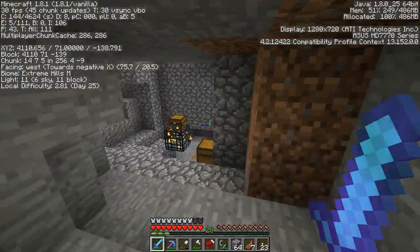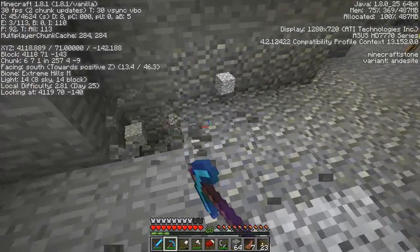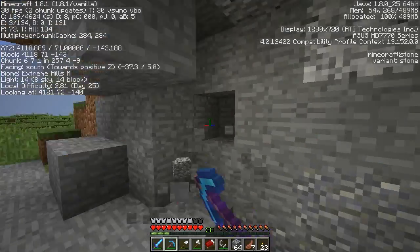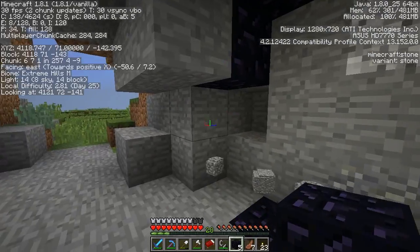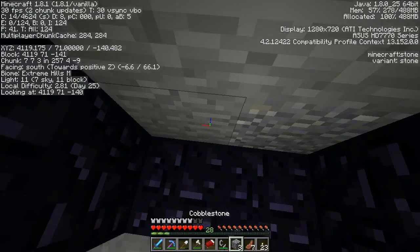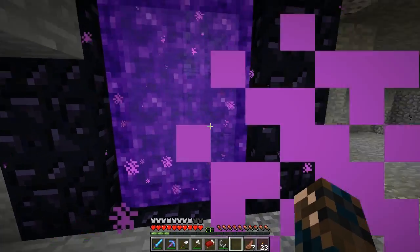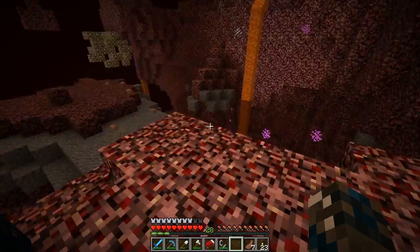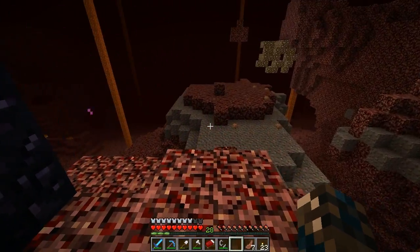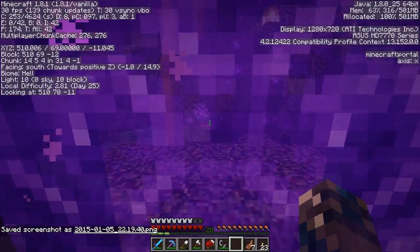Now where are we going to set the portal? I reckon we should set up in here, we'll do it here. Let's make a dent so we can put the portal in here. Let's get the obsidian and place it down. Here we go, and let's hope it doesn't lead to our other portal because we are 3,000 blocks away. Let's pray. New portal — I think it's a new portal — yes it is! Let's go back and see what happens.